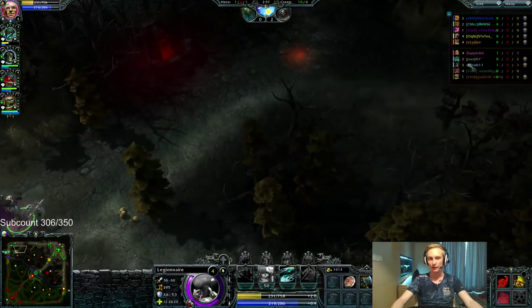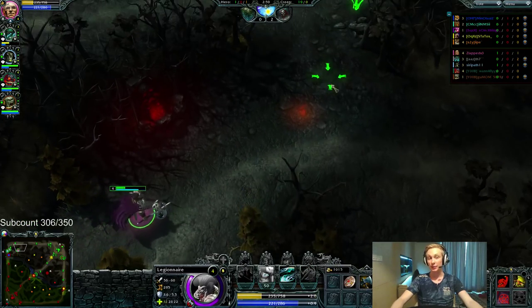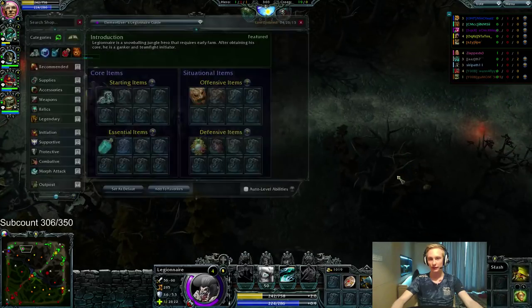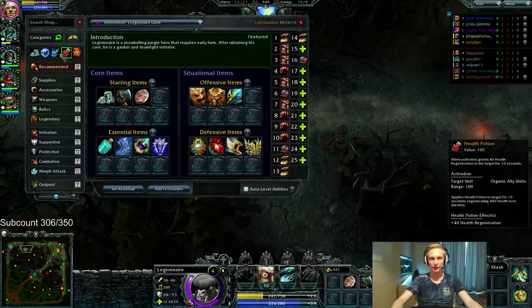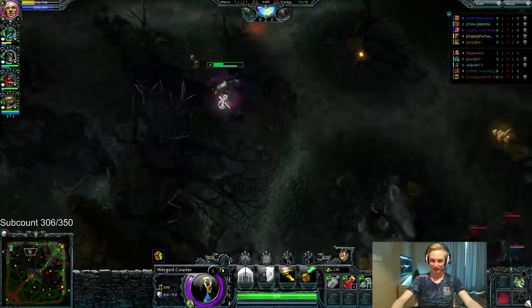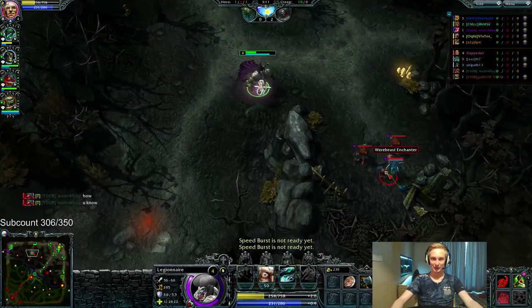There are so many stacks here, and I thought it would be smart to pick up an extra level of E to kill faster. But it could have ended up really bad at top — we might not have gotten the kill. So that was a big misplay. Don't do that. Always skill Taunt at level 4. Make sure you keep that in mind. I'm messing up in my own educational.